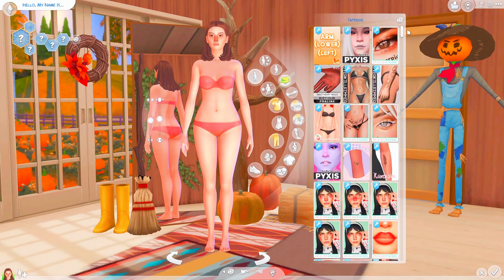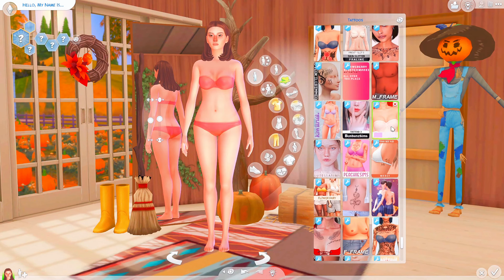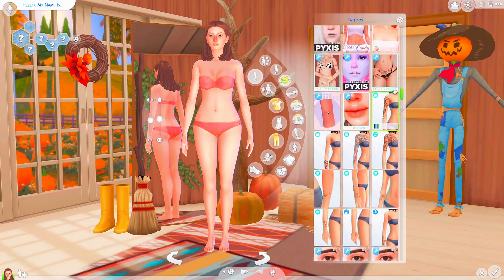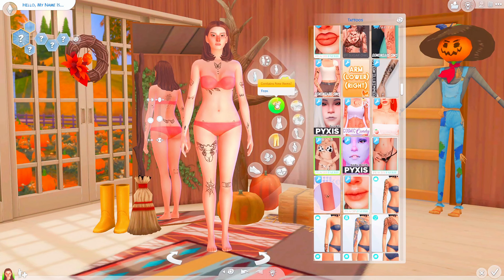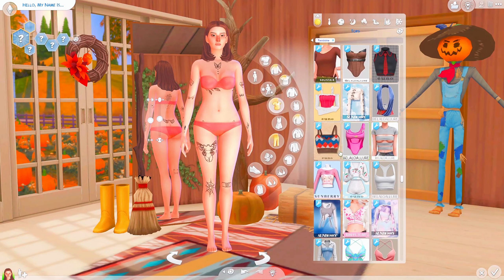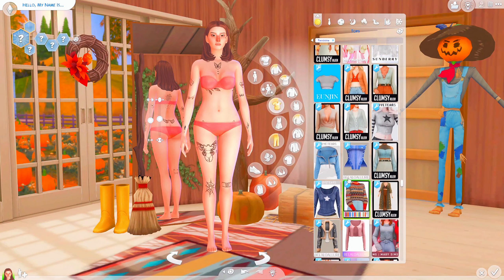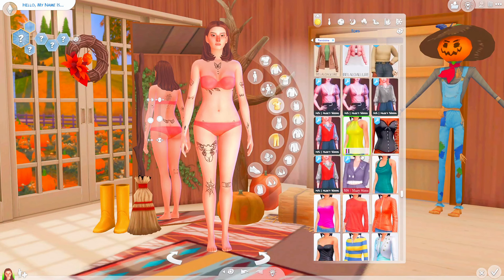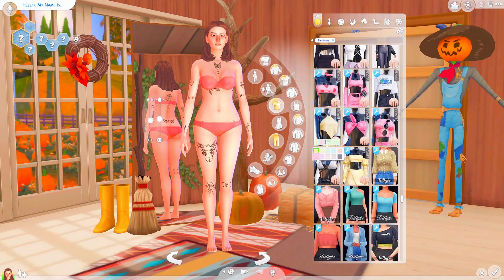For the outfits, first I want to go to the body section and add a cleavage overlay — I always go for this option. I also have to add some tattoos because I like tattoos a lot. For the outfit, I'm looking for something cute and not gothic, because I usually go dark. Maybe we'll go with this top in pink — there we go.